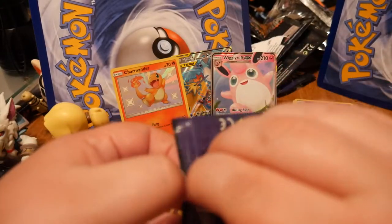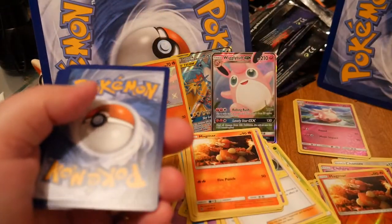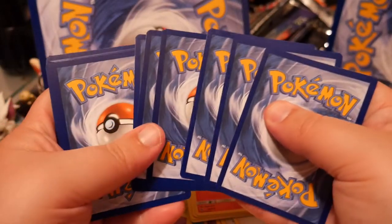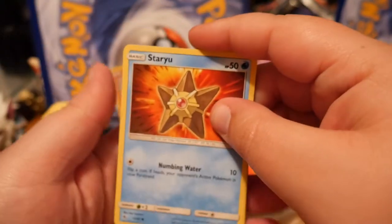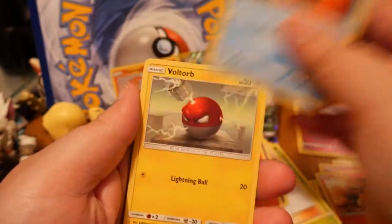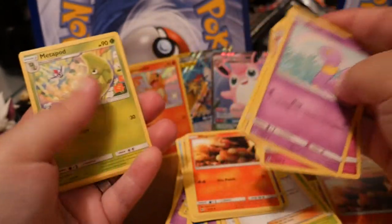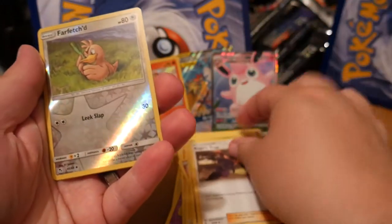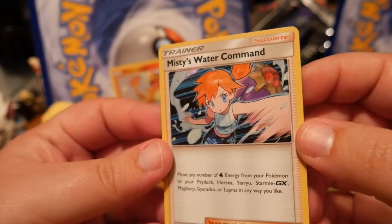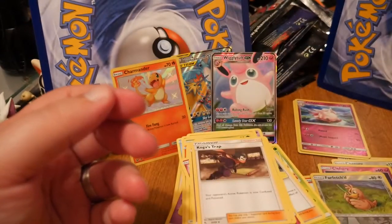I remember playing Red and Blue as a kid and not having any other friends to trade with. Machamp being my favorite Pokemon, finding out that I couldn't get a Machamp without trading with somebody — broke my heart. Eventually I made more friends who had Game Boys, because I was smart, and I eventually got my Machamp. Farfetch'd is the reverse and it isn't uncommon. And the rare is a HoloRare — Misty's Water Command, with a Starmie in the background there.